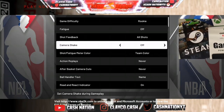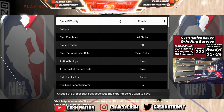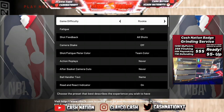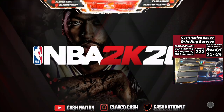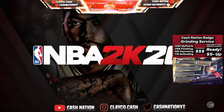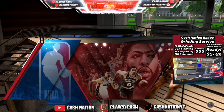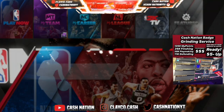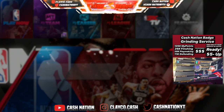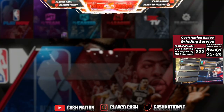Go to settings, game settings, go to Rookie, Fatigue Off — make sure you got all that good to go. Then what you want to do is go ahead and find somebody that's inside the neighborhood and join off their name. If you're on PS4 and you don't got no friends, put your PSN down below — somebody will help you out. On Xbox you do the same, or you can add me on Xbox because I'll always be in the neighborhood so people can join for this glitch to work.